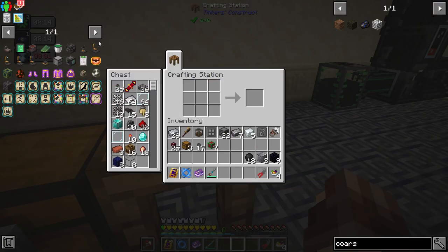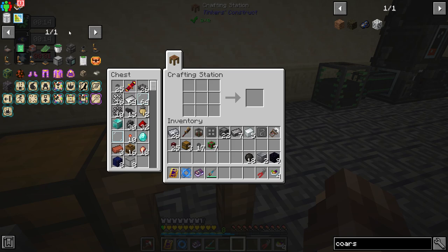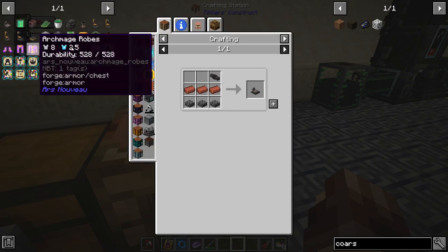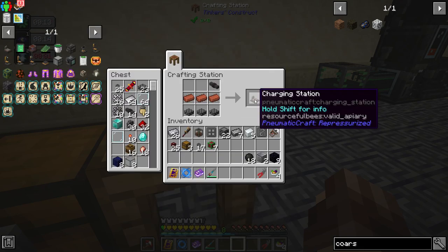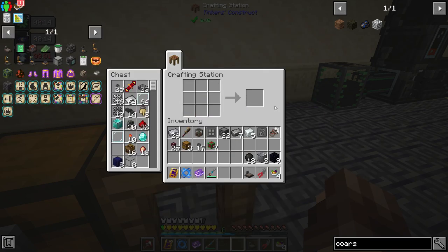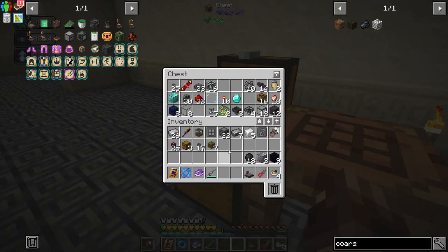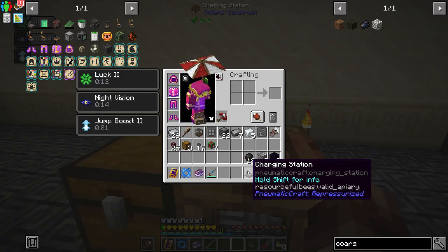First and foremost we're going to be working towards the assembly line. It's not going to take that long. First up we're going to want to get a charging station. I also got the stuff made up for 16 machine frames because we're going to need those today.